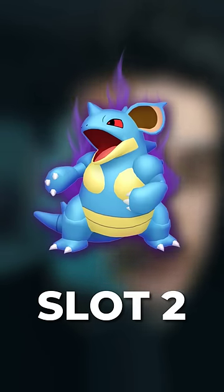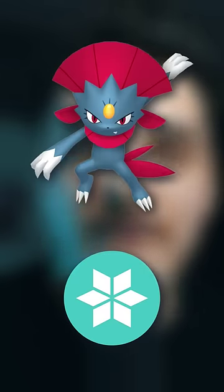In the second slot, the Garchomp, Rhyperior, or Nidoqueen are all going to be weak to Ice. So bring an Ice type like Mamoswine, Weavile, Galarian Darmanitan, or Glalie — they all work well.